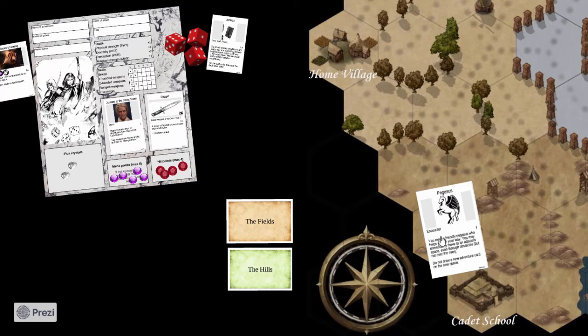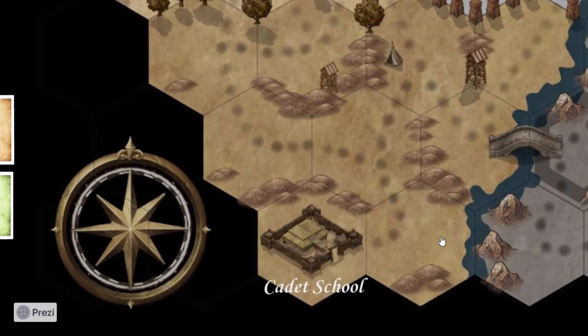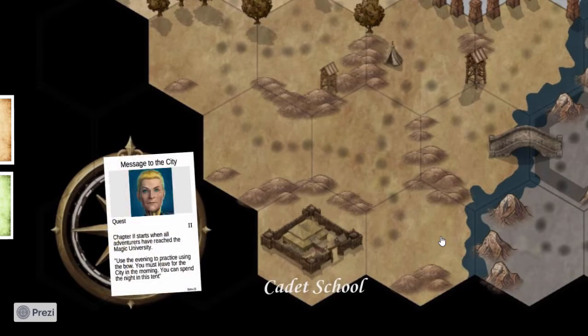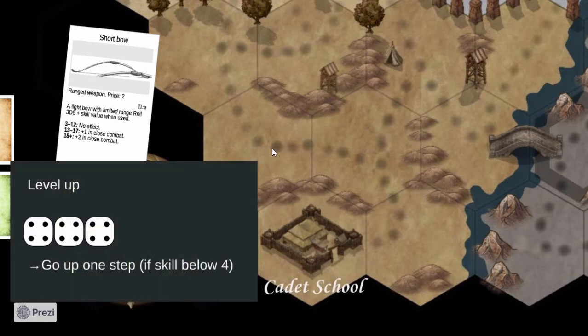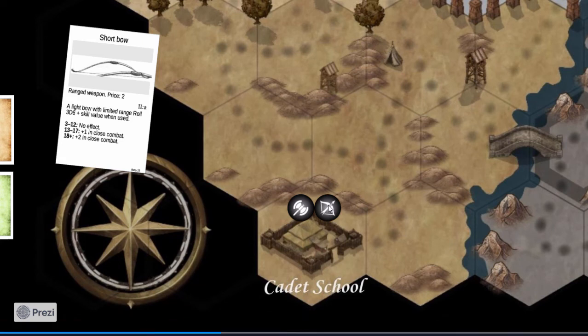Players can share adventure cards if they are on the same space on the board. Eventually they reach the cadet school, which ends chapter one and starts chapter two. Players read the next part of the story — Captain Samus tells them about developments. New rules are introduced: ranged weapons, and an important leveling-up rule. Whenever you use a skill or make a movement roll and get a triplet higher than your current skill value, you level up. At the cadet school you can train with ranged weapons, rolling many dice hoping for a high triplet.